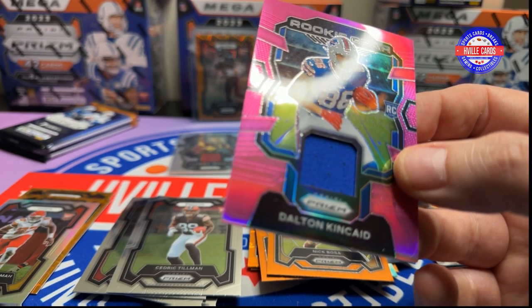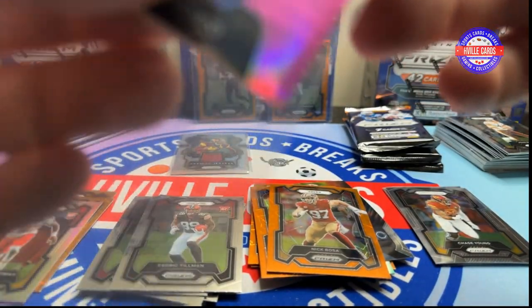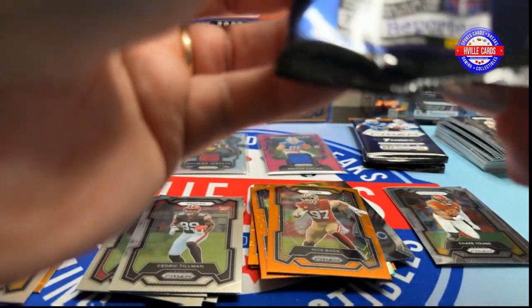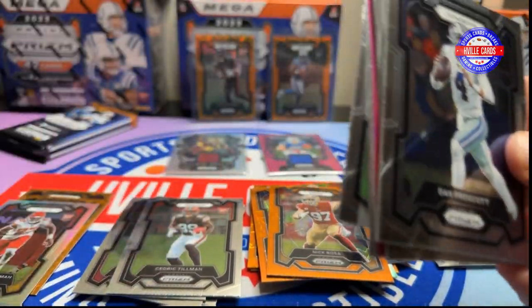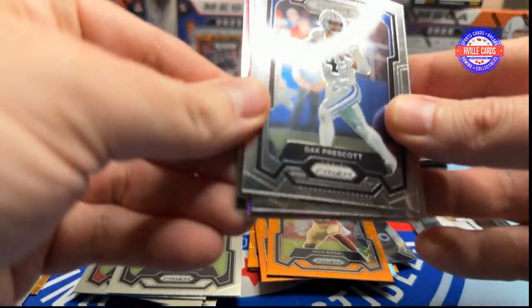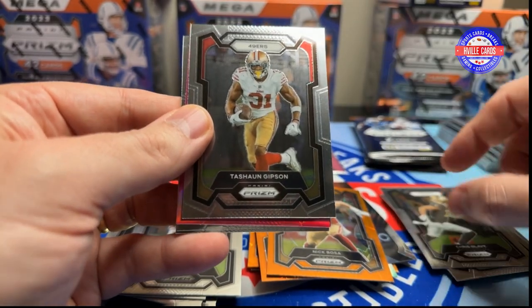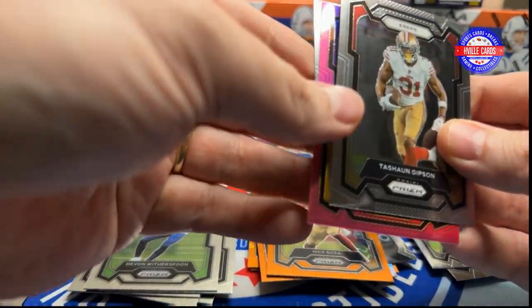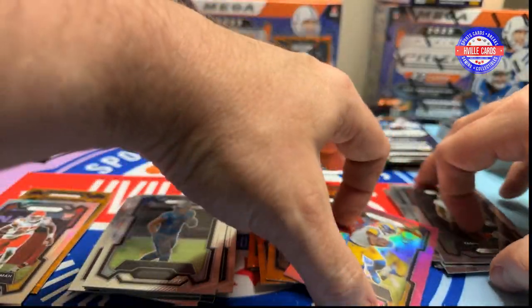What they mean to say is hobby lobby gear, because it's just material that hasn't touched anyone. Alright, next pack. We got a Dak, Robert Woods, Chris Olave, Tashaun Gibson, Devin Leatherspoon, Sam Laporta, and our pink is a Cam Akers.